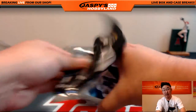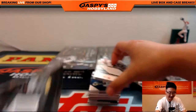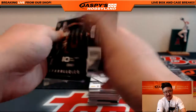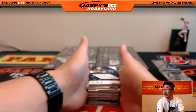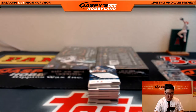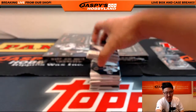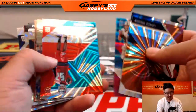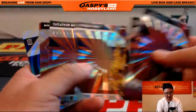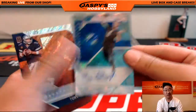It's a good time to start thinking about what we want to do next. I'm going to give away $75 of break credit at the end of this break, so there's still a chance at that even if you're not getting a hit. Go to jazbeeshobbyland.com and let's start figuring it out — we've got Flawless Soccer available, Bowman's Best Baseball if you want to switch gears to baseball, and Tribute Baseball also available. Just go to the website and take a look.